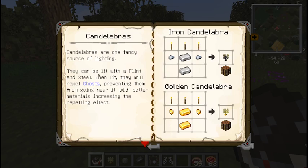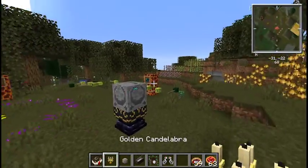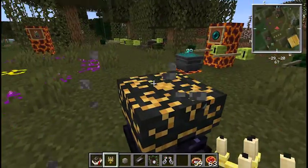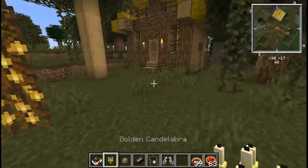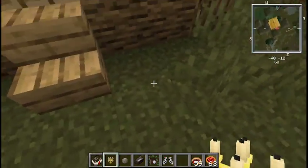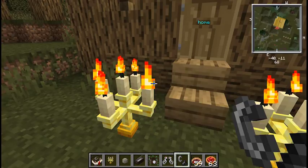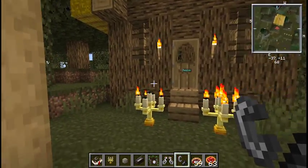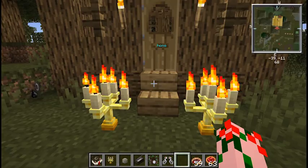Candelabras are fancy little light sources made with torches, iron ingots, and nuggets. These can be put onto altars to increase power and they look pretty. But they also have a secondary purpose — if you light them on fire by right clicking them, they will not only be a light source but they'll also repel ghosts, which is really useful because ghosts are super annoying.